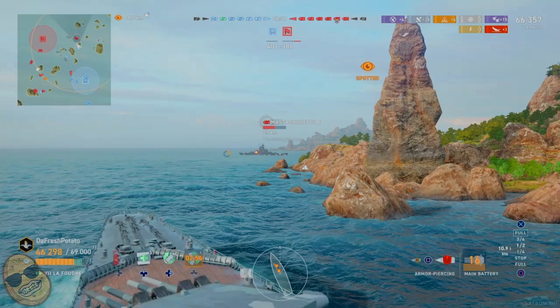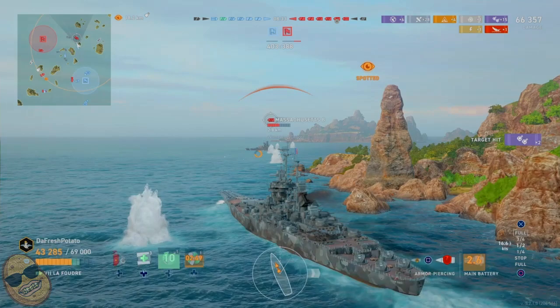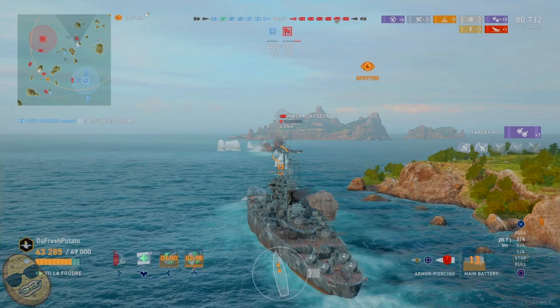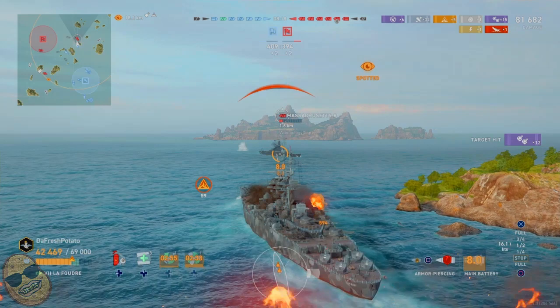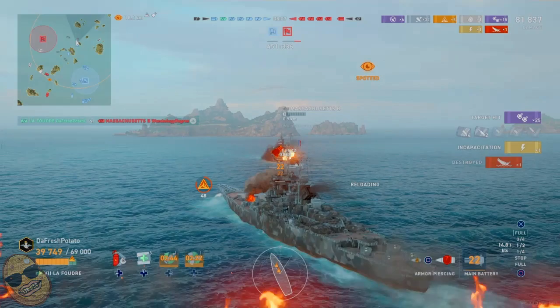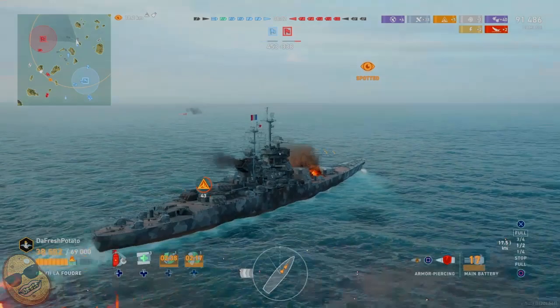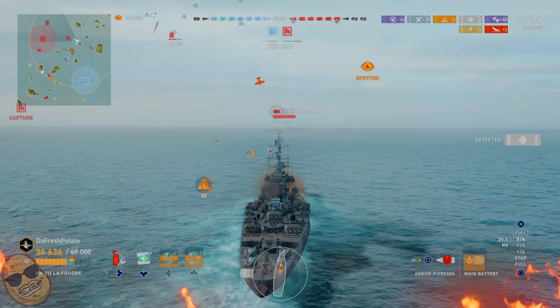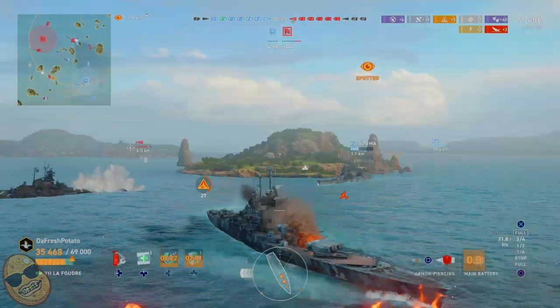Here comes the Massachusetts — he's broadside, so it's time to load AP. We push in as close as we can to try to get hits underneath his guns. We get a decent hit, and our total is now 81,000 damage and ticking from the fires. We push in closer — it gets a little nerve-wracking because you don't want the enemy to ram you during a great game, but the superstructure is still a solid target. Two kills, three kills — 91,000 damage.